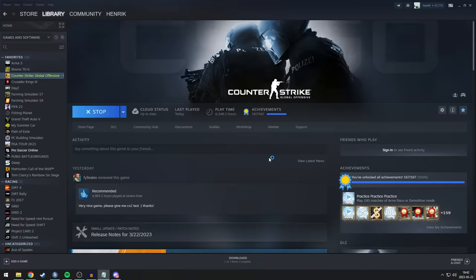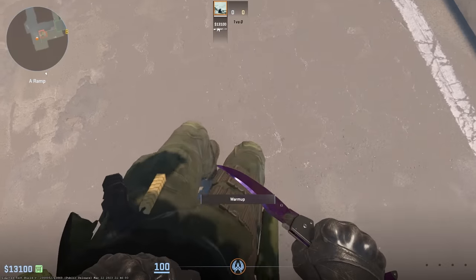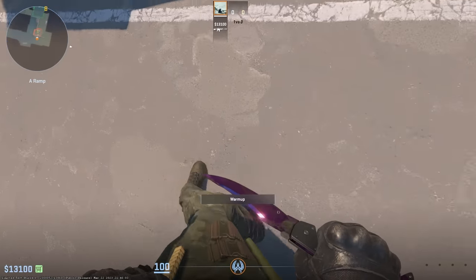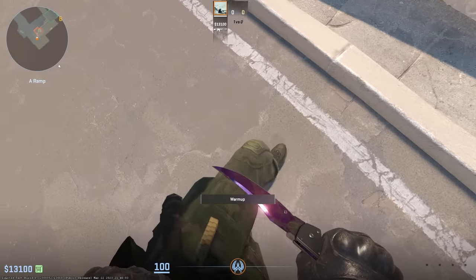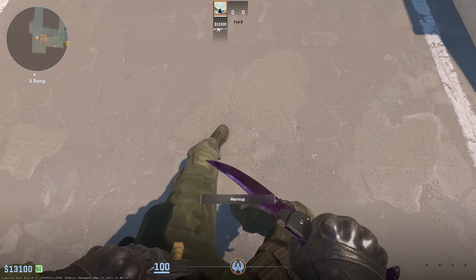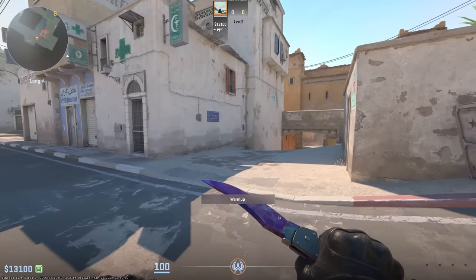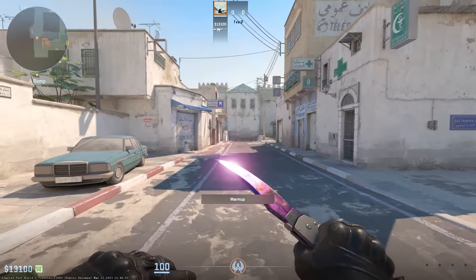My game crashed. Oh yeah, I forgot a very important thing: you can see your feet now. Is that a good update? I'm not sure — it feels very weird, but I guess agent skins are now going to be a bit more important depending on how you want to look. Overall, it feels like CS, but it does feel like a different game, if that's possible to understand.